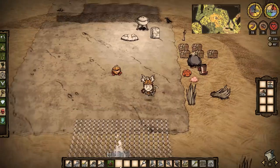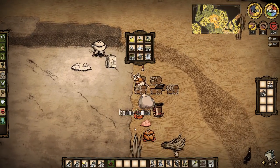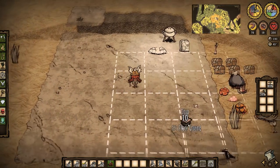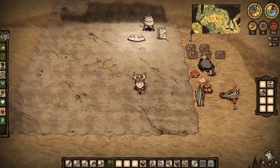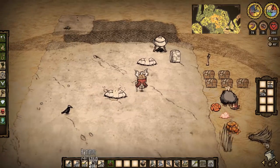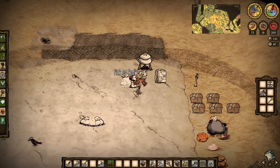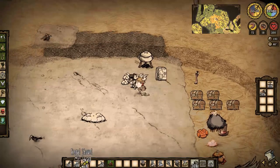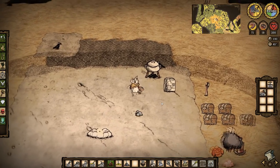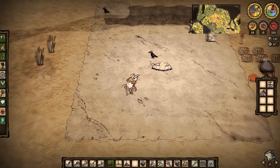I wonder if there's an easy way to tell where the middle is. I'll get some turf — where do I put all the turf? This is the middle tile right here, so I'll just put one in there. And now we can place our campfire — we know exactly where it needs to be. We can break that even though it's got fire coming out of it. So that is definitely in the middle.